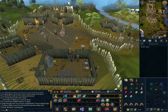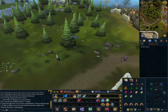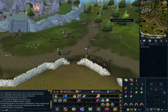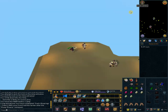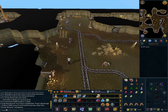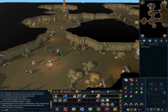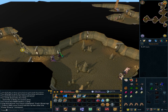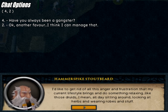Go west — we will be entering the Dwarven Mines next. Go north and climb down the trapdoor. Go south and take the path to your west. Go to the end of the path and talk to Hammerspike. Option 4: 'Have you always been a gangster?' Option 2: 'Okay, another favor — I think I can manage that.'